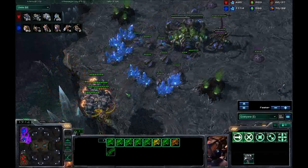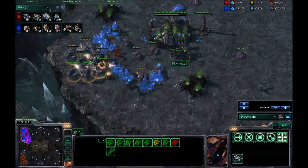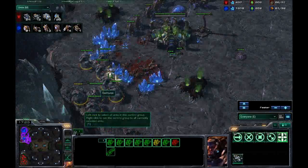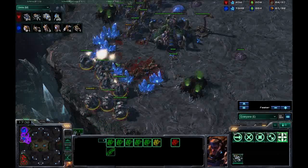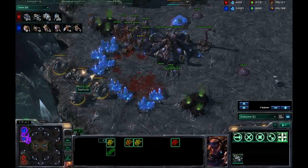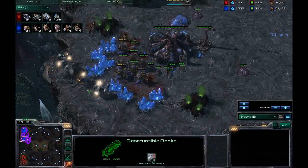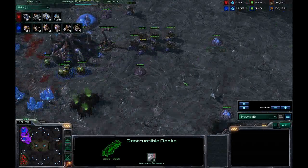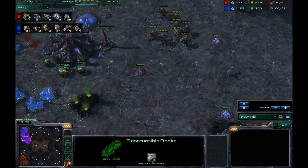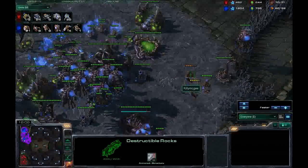I bring in the hydras — I've actually got enough to take this fight. I'll probably lose all my hydras, I thought, but I'll be able to mop them up and they won't destroy my hatchery. He does the sensible thing and stays to fight rather than lifting off and getting killed, because my hydras would have focused them down. Now I'm getting a mix — a few more mutas, a few hydras.